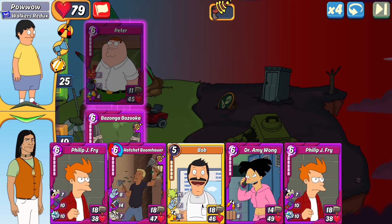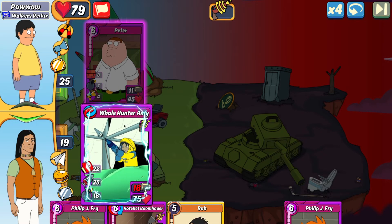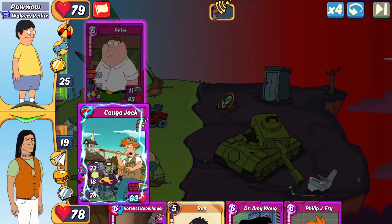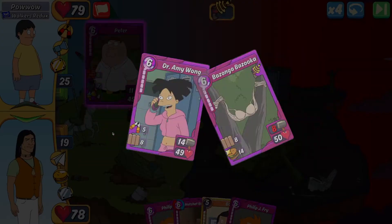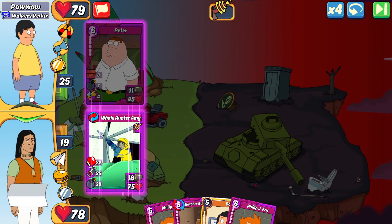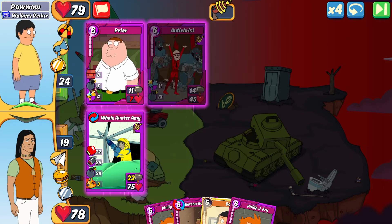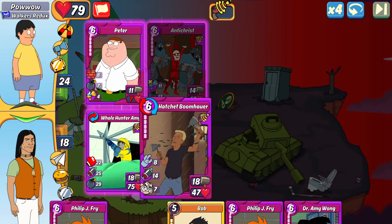I could do Whale Hunter, but even with my punches and jabs that's not going to one-shot it. My other option is Congo Jack to break through the shields with the cripple. I end up doing Whale Hunter Amy because I like the idea of having the bomb for whatever card drops in slot two — no matter what I did, there was no way to one-shot that Peter. At least this way I have a chance to bomb his slot two card.